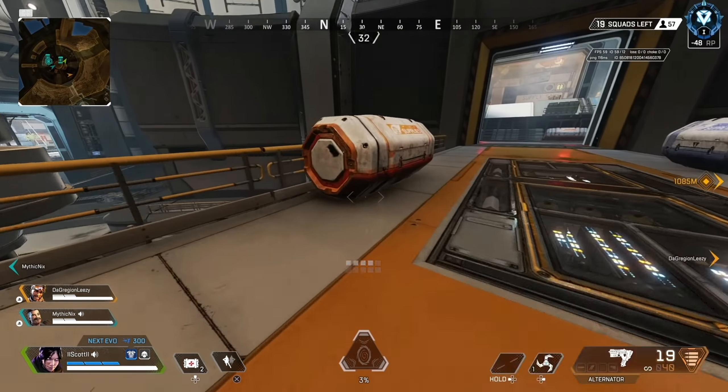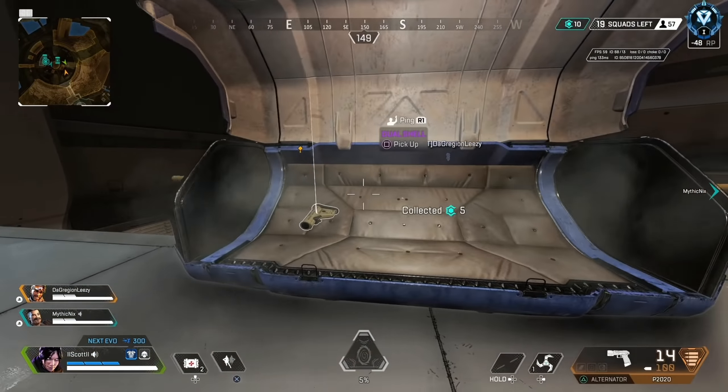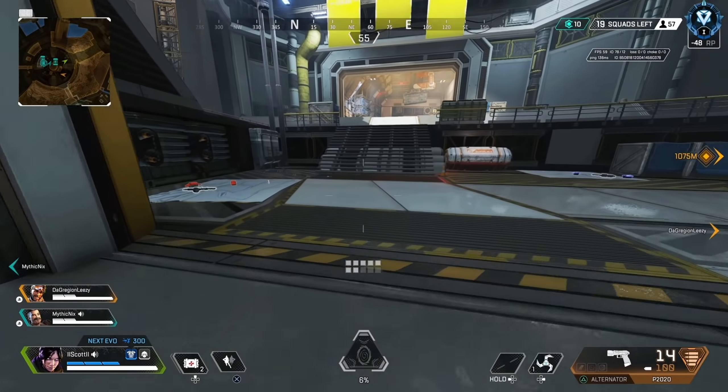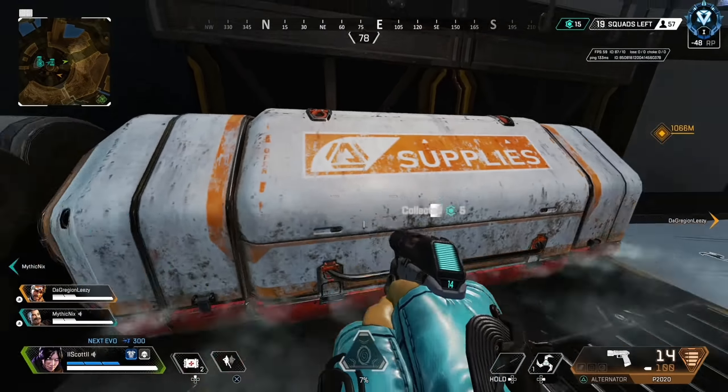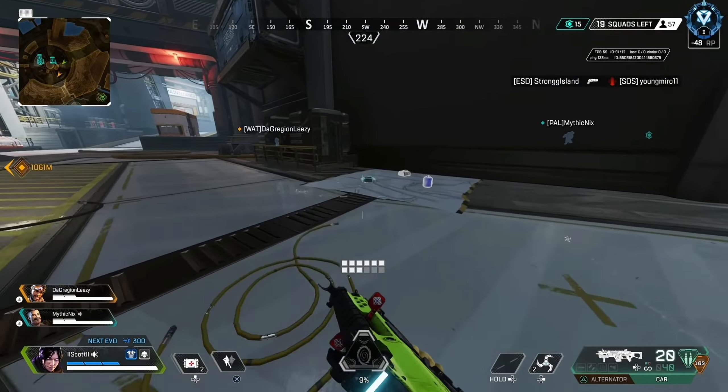The first thing of course is landing on the drop. This was a pretty interesting one — we actually landed at Turbine. I was duo-queued with Mythic and this Mirage did decide to land Turbine as jump master. Ideally I wouldn't land here; I'd prefer to land on the outer edge of the map such as Hydro, Elysium, or Orbital, somewhere like that which is usually quite quiet.